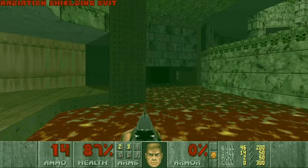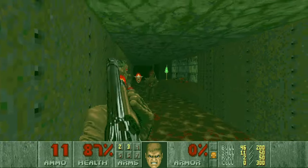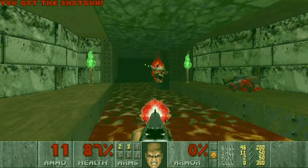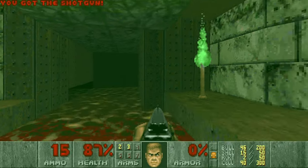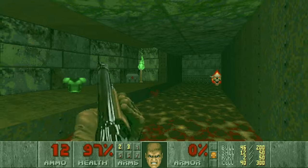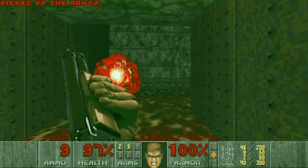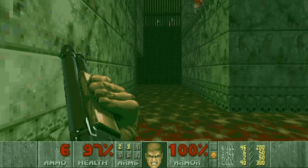Now let's grab the radiation suit and go here. Next let's kill the hitscan. There should be a spectre here somewhere. Let's grab all the shells and plasma as well. Now here is the spectre and we also need this green armor.